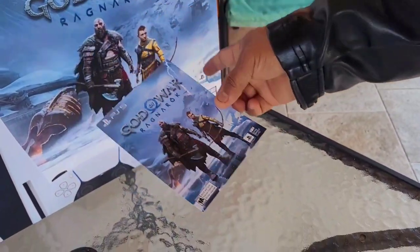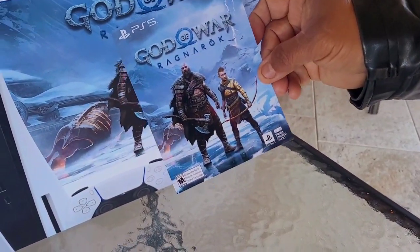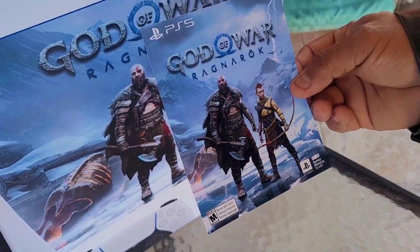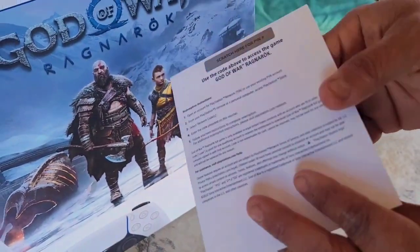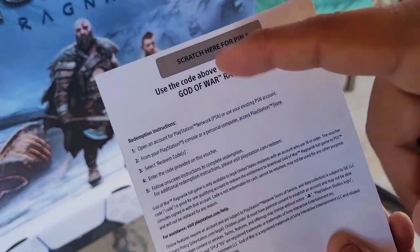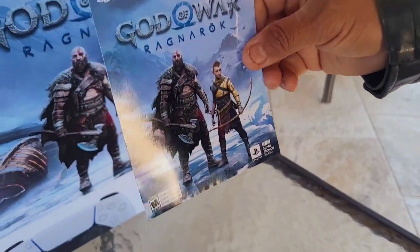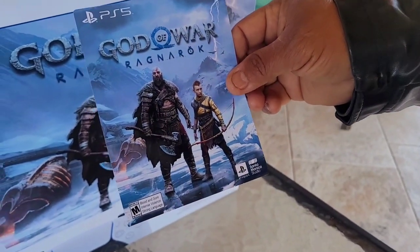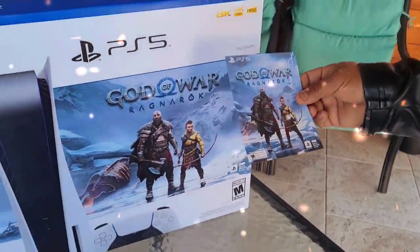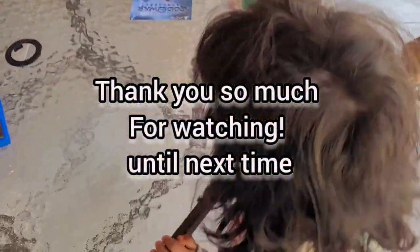Oh, by the way, we forgot to mention that this came with a bundle - meaning when you buy the PlayStation you get this game for free. It was on the bottom of the PS5 box, which is why we didn't record it. On the back side of the game card, you scratch it off and it gives you a code. You go on the PlayStation 5, put it online, punch in the code, and then you have the game. That's it! Thank you for watching, guys. Bye!